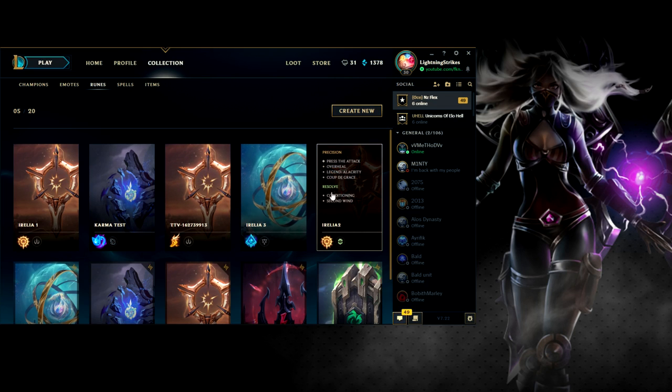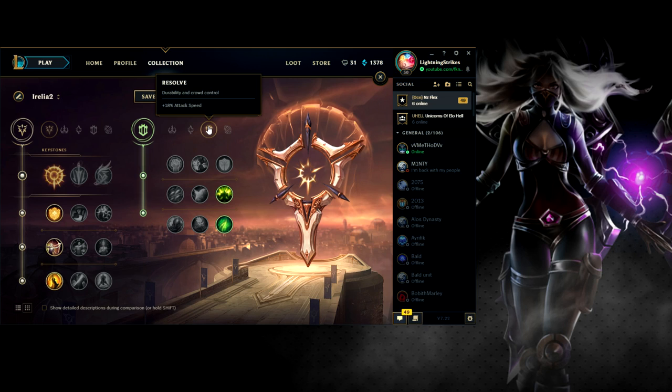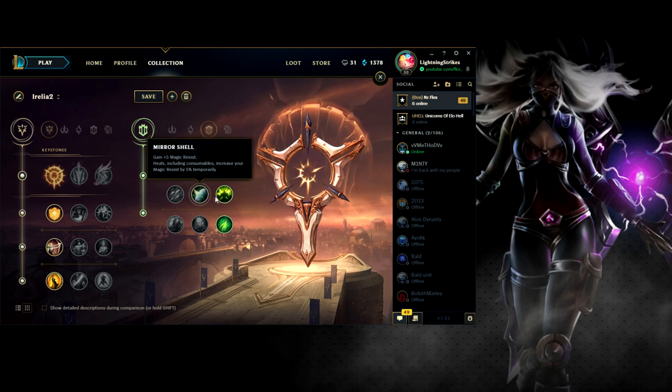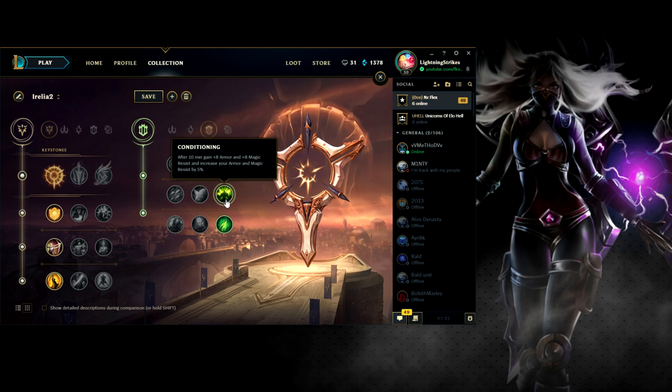That's the first rune page. The second one I looked at — you can again use Press the Attack or Lethal Tempo; it's basically the same. The only difference is the secondary tree — we're using Resolve, which gives you 18% attack speed since Precision is the primary. For the Resolve tree, I think Conditioning is better than Iron Skin and Mirror Shell. Iron Skin gives 5 armor, and heals or shields increase your armor by 5% temporarily. Conditioning — after 10 minutes you gain 8 armor and 8 magic resist, and your armor and magic resist increase by a further 5%. That's too good to pass up.